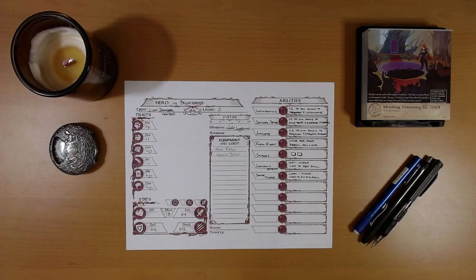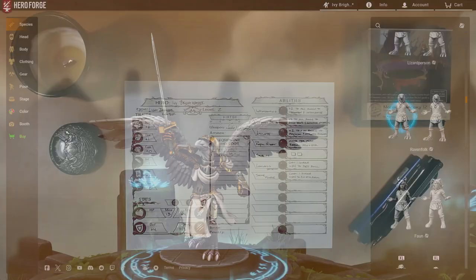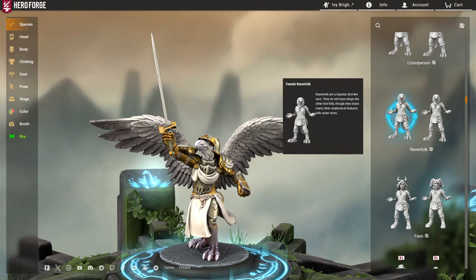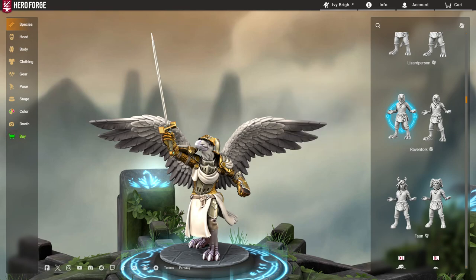Yesterday, we met Ivy Brightfeather, and here she is. I spent some time in Hero Forge. We started with Raven Folk. A bright feather just seemed to lend itself to a bird critter. So here we are.